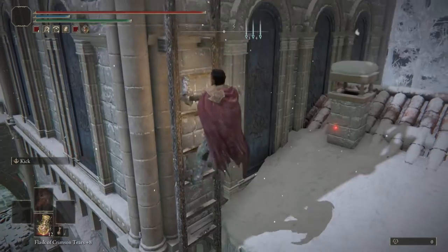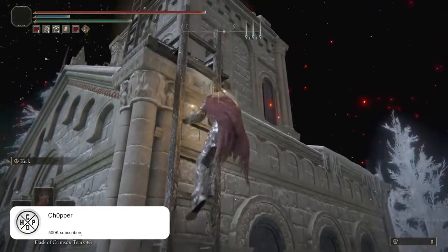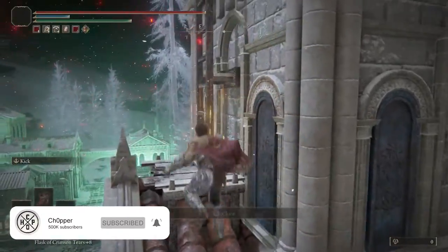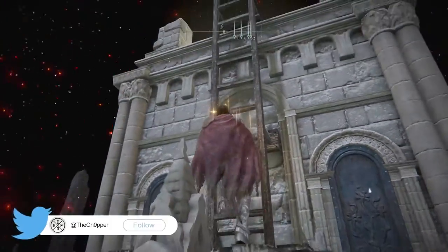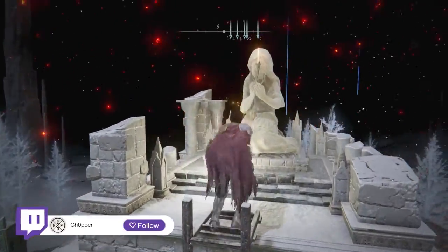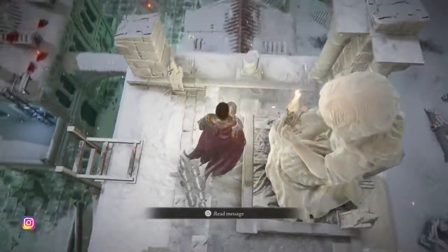Your second statue: once you climb this ladder, you're going to need to climb one more. You might want to be a little careful here — it's easy to accidentally bump yourself off when trying to get up on this platform. And with the assassin chasing you, you definitely might make a mistake. But your second statue is going to be up here.